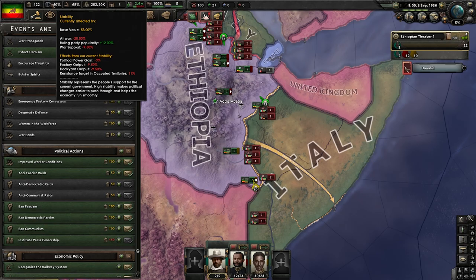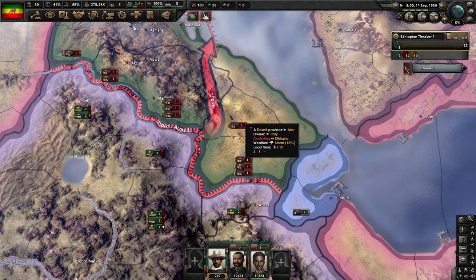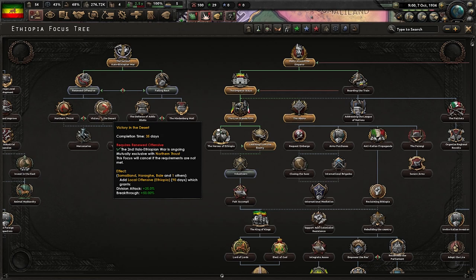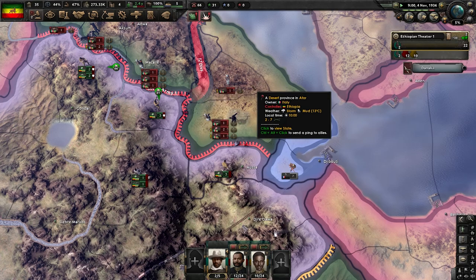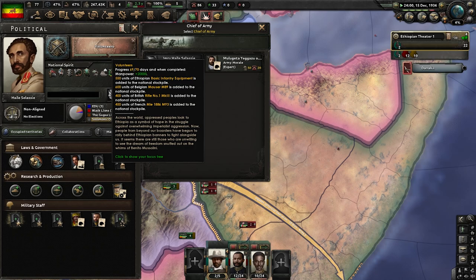I should be counterattacking - I should probably launch my counterattack soon before they can reinforce. I think they'll keep bleeding themselves unless I deploy more troops. I'll grab the volunteers and their guns, then move on to renewed offensive - either northern or desert push - and get mercenaries for more troops. The Italians are just bleeding themselves to death trying to push through my mountain line. It's not going to work, Mussolini - you're sending your boys to die. Belgium, Britain, and France have supported me with guns.